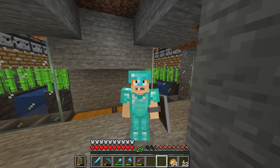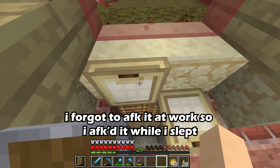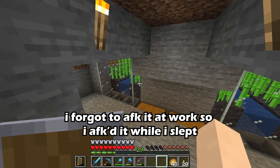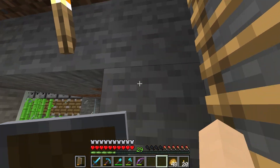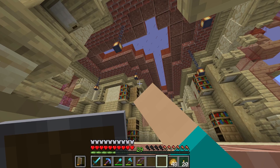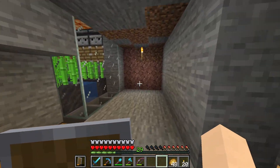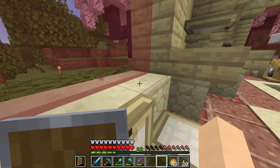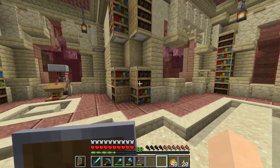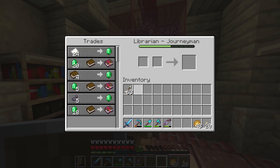After an overnight AFK session, this thing has done some work — we have plenty of paper now. We just need to get some villagers set up. I kind of want like three villagers on each side that we can just trade paper with for lots of emeralds, and then we'll have the main villagers up here where we can get our books and whatnot, like this mending guy.